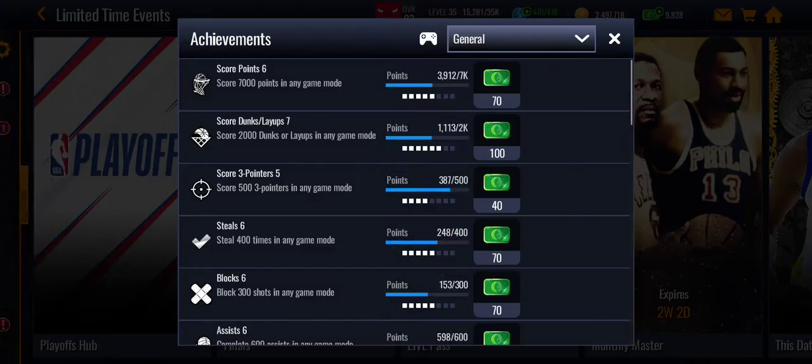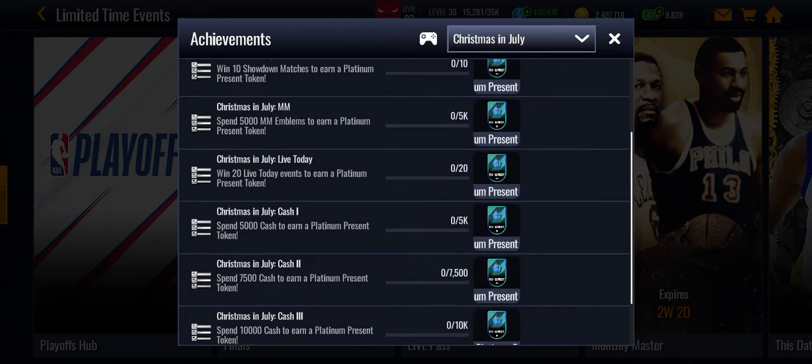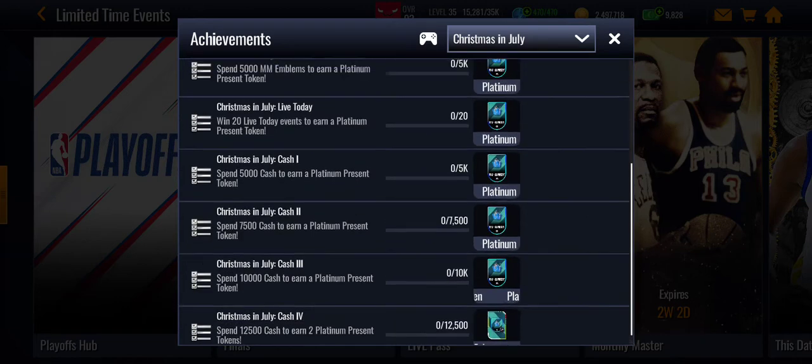You can get the nickname players easily in NBA Live Mobile by completing these sets. The achievements are the same as the nickname ones, but this is a W promo.